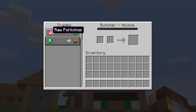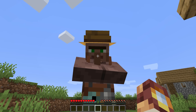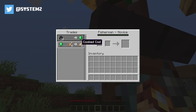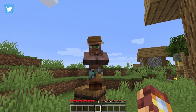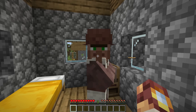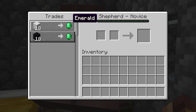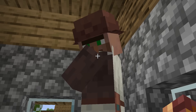There's the butcher, but where do they actually get the meat? And then there's the fisherman, who basically does absolutely nothing but stand around a barrel. Thank you for all the work you do, fisherman. The shepherd is notoriously known for doing absolutely nothing, when you could be doing something.